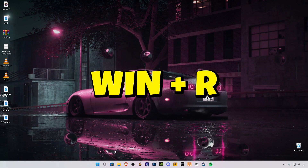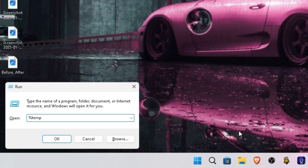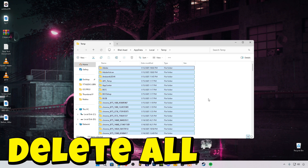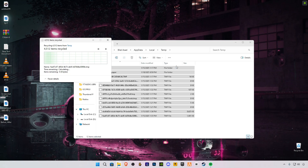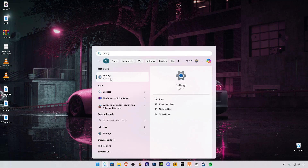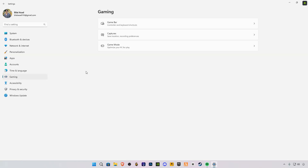First, we'll start by clearing your system cache memory to remove temporary clutter and improve performance. Next, we'll move on to optimizing your Windows settings specifically for gaming, which will reduce background usage and prioritize system resources for Marvel Rivals.